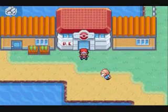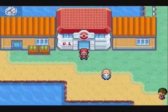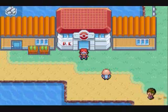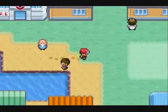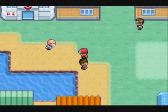After you get the third gym badge, what I'd recommend doing is getting the HM for Flash, because you're going to have to go through a giant cave to get to the next town and you might just want Flash to help you get through that.